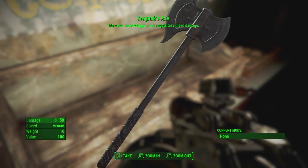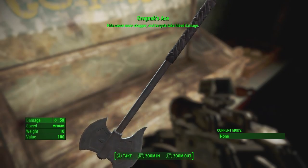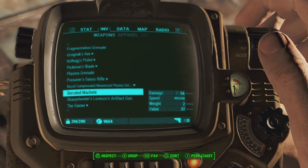You don't have to download a mod or anything — you got Grognak's Axe right there in your hands. Now let us skip on to the third location and the final weapon, the Railway Rifle.